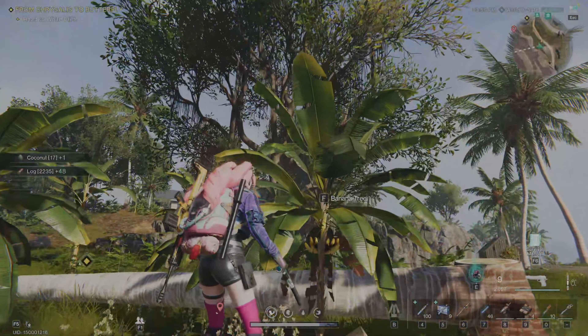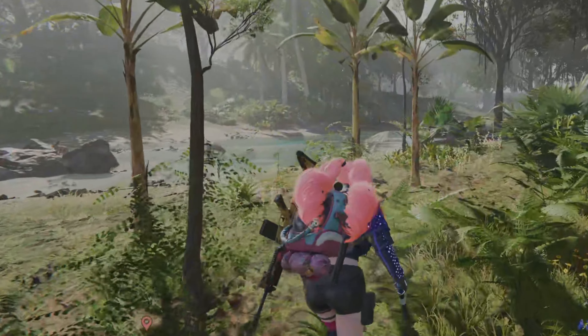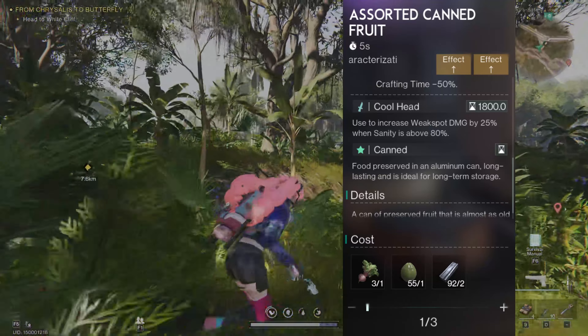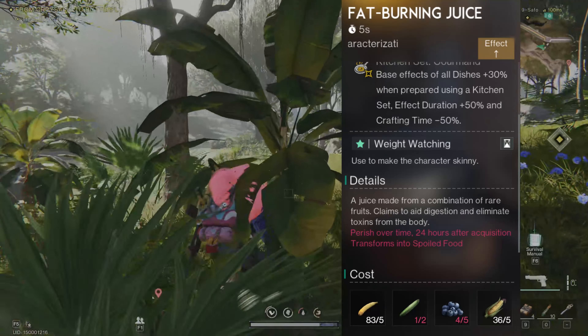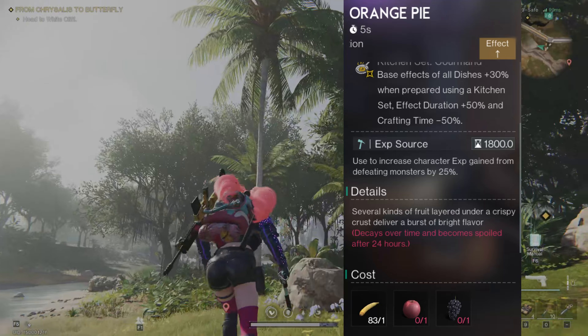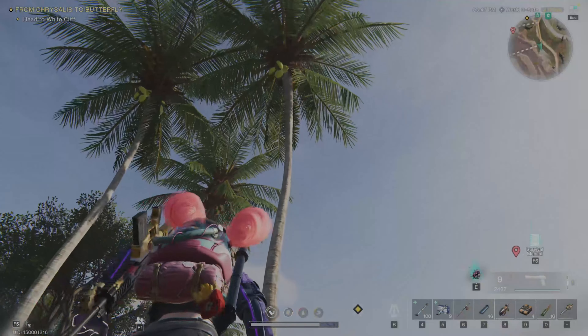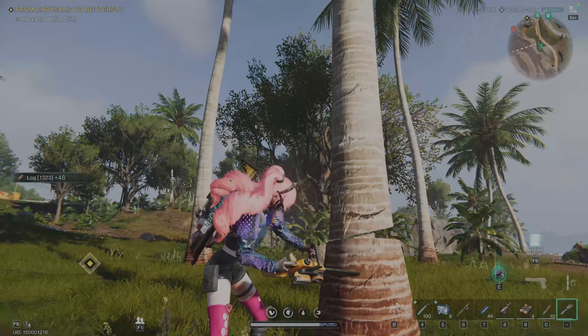This spot is perfect for grabbing these resources, which you can use in a bunch of different cooking recipes in the game. Some of the recipes I use include salted canned fruit, fat burning juice, and even orange pie. Each of these items have their own buffs and effects, and there's no need to stock up since they're always here and very easy to farm.